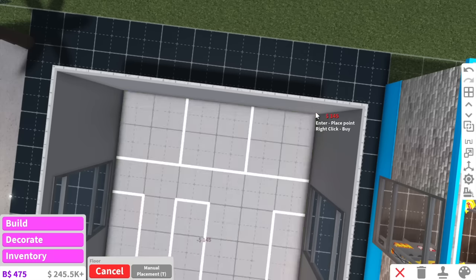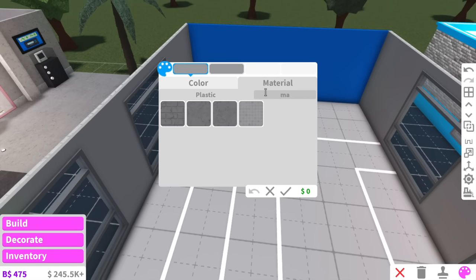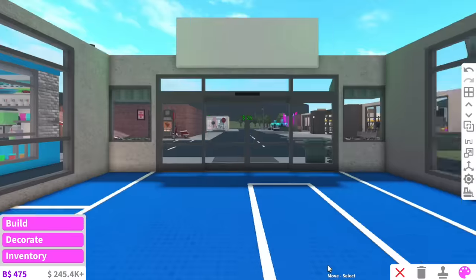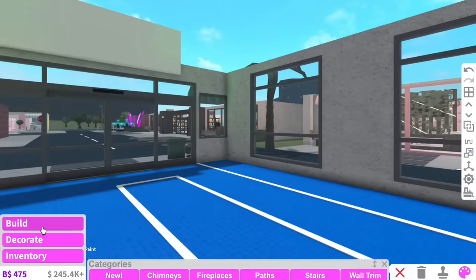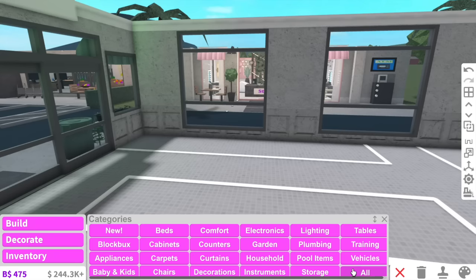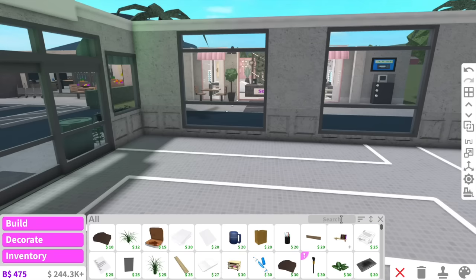Now let's work on the inside. I'm going to stick to a very modern theme — thinking marble and lots of tiles. These tiles are kind of cute. The rest can just be concrete and marble wall trims. Now for the fun bit, which is adding the laundry mat — I can't believe they didn't have washers and dryers in the original.